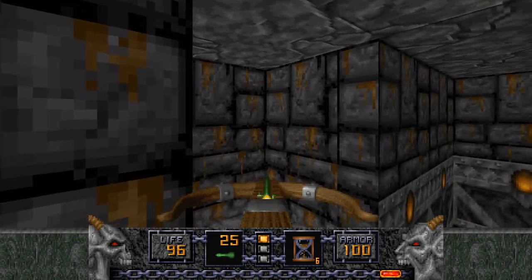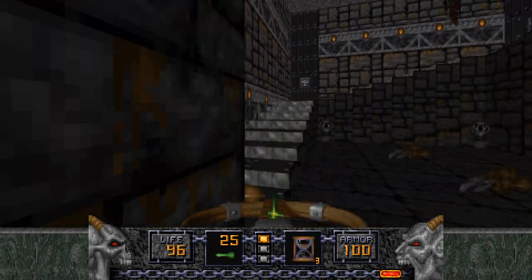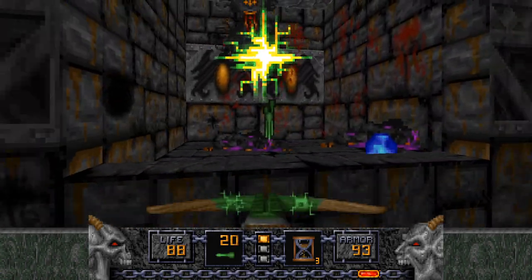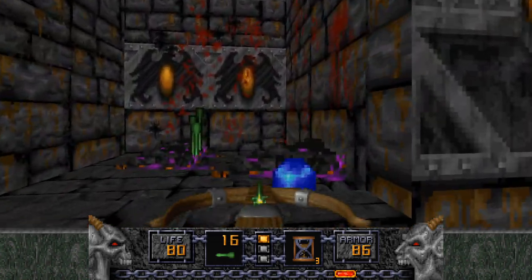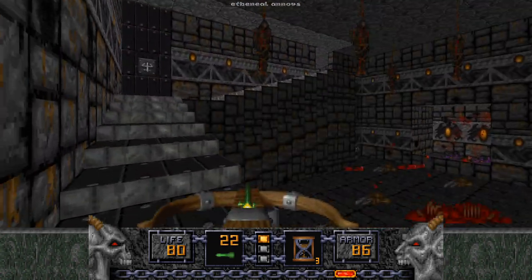The elevator lowers repeatedly, but ignore that. I'll walk into this square, lower this, jump down, and use a whole bunch of hourglasses in front of those three mages, hopefully dealing decent damage to them. I dealt decent damage to two of them, which is pretty great. The third one sort of died by himself — I'm not sure if any of my projectiles actually hit him, so that's quite convenient but fair enough.